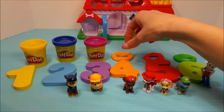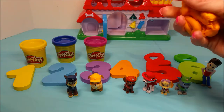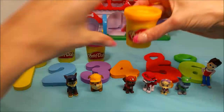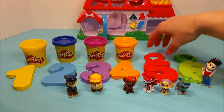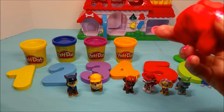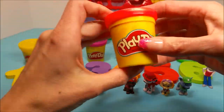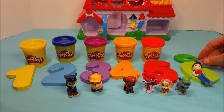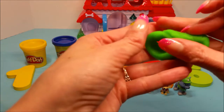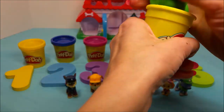And number four, the orange. Get it all together, and this will go in the orange lid. And number five, the red Play-Doh. The red Play-Doh gets put in — can you guess? Did you guess the red lid? You're right! And then the very last one, number six, the green Play-Doh. Number six goes in the Play-Doh with the green lid. Let's put it away. Perfect.